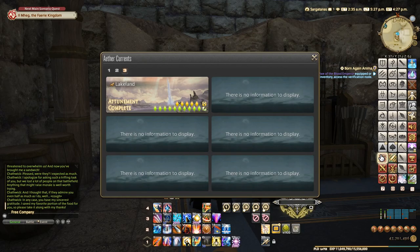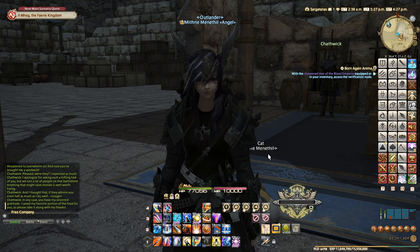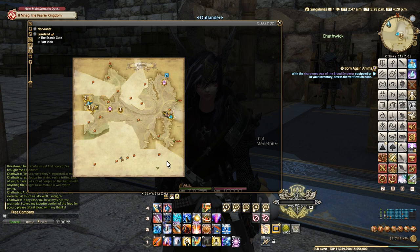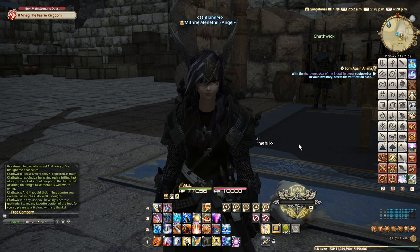Quest complete — and we can now fly in Lakeland! Aether current achievement complete. As I said, I recommend doing this after you've unlocked the main story aether current, then you can do them all at once. I do have aether current guides for every zone so far and I intend to do them all for Shadowbringers as well. Now that flying is unlocked, I recommend completely uncovering the map because you'll get a good amount of experience points — I'm getting around 50K+ every time I uncover a little bit of the map.